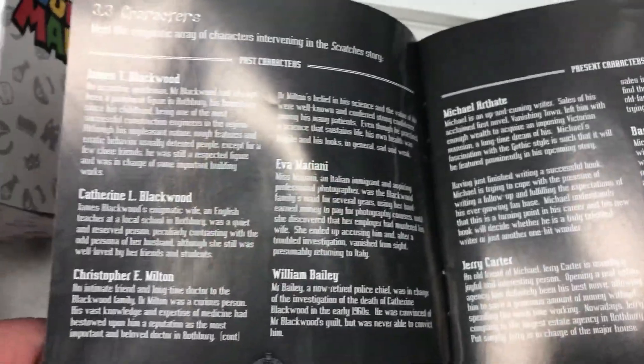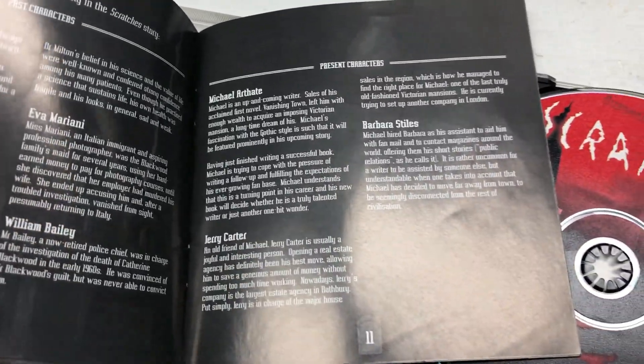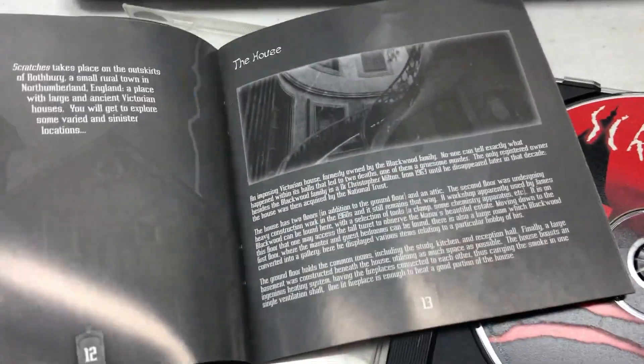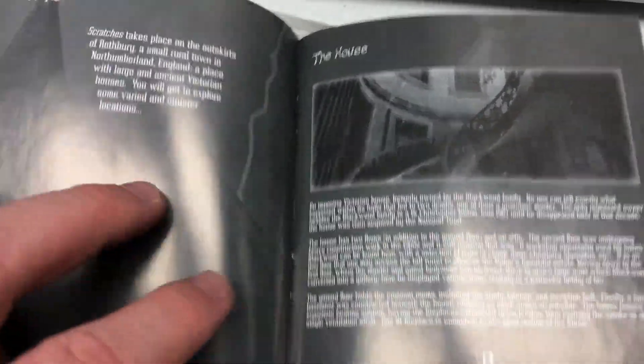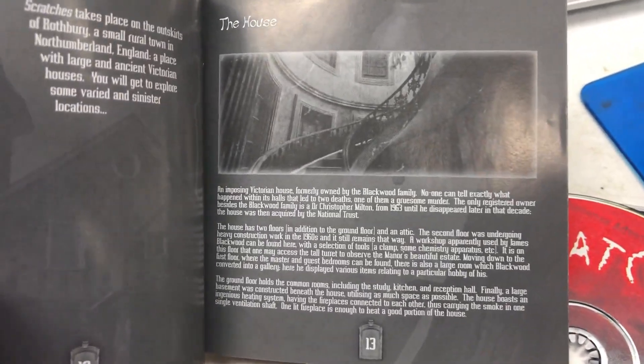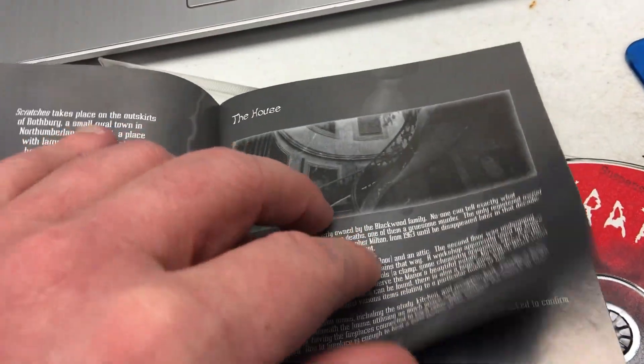They have all the characters listed. You can pause the video if you want to read any of these — I won't take up too much of your time. They also have a section for the house. I feel like a lot of games now, at least the games that I see, don't really have this much in-depth exposition in the manuals, and I wish they did.